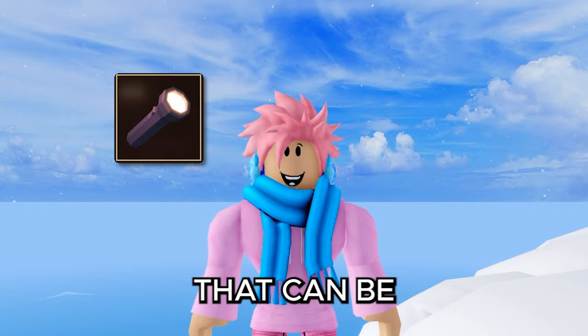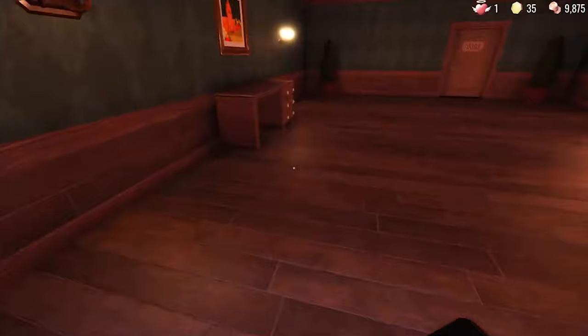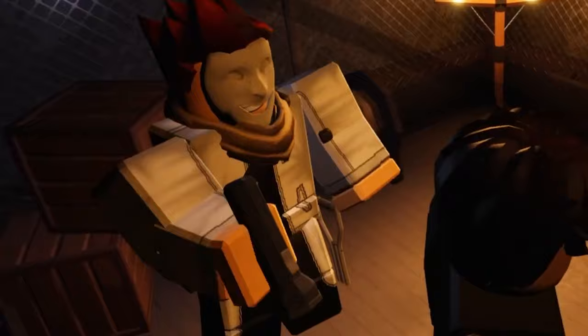The next item is the flashlight, a type of light source that can be found in containers or bought at the shop before the game starts, with a 60% chance of being sold at Jeff's shop for 200 coins. Flashlights can spawn in super hard mode, but in normal mode they only spawn after door 2.